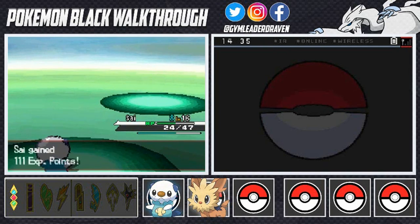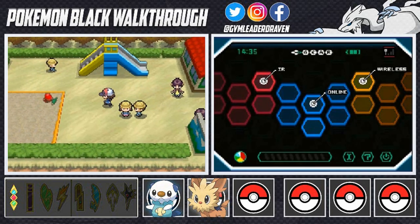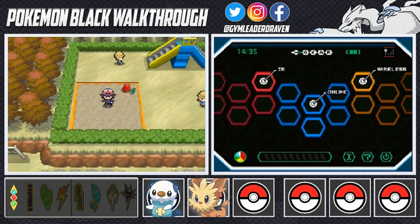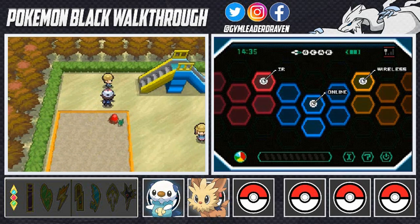That's how you do it! We're getting experience points right now. Before battling the next three trainers, go into the sand pit here and you can find an Ultra Ball, which is always good — you don't normally get an Ultra Ball until much later in the game.